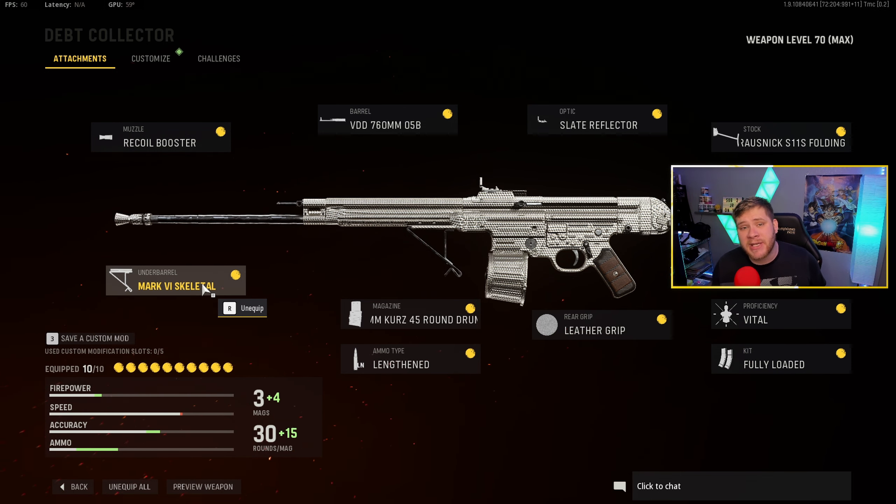We got Lengthy for our ammo type, and last but not least we got the Mark 6 Skeletal Foregrip, which is going to help increase our ADS speed. This class setup is revolving around making it the most accurate gun while also being able to move around in ADS and sprint-to-fire really quick — a really good combination of both worlds, and really good if you want to drop V2 rockets and high kill gameplays.